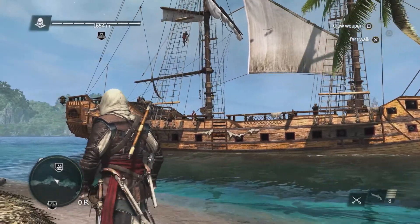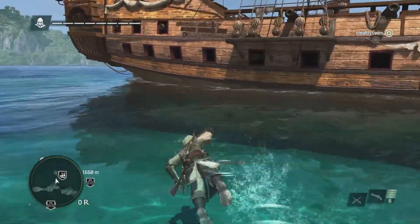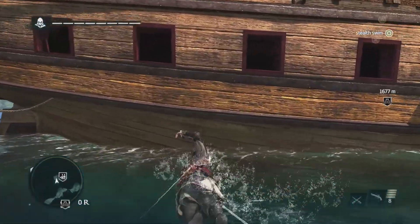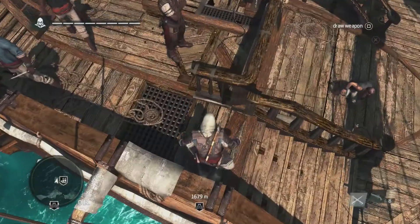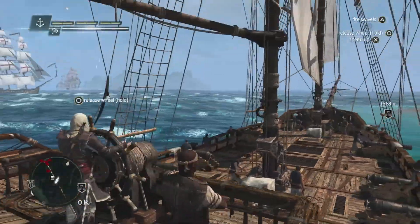This is the Jackdaw. This is the second main character of the game — this is your baby. You need to take care of it, upgrade and customize it, because it's going to be with you for the long haul. Here's our first mate, Aruale. Aruale is very important in the story; he helps you gain the Jackdaw and its crew.